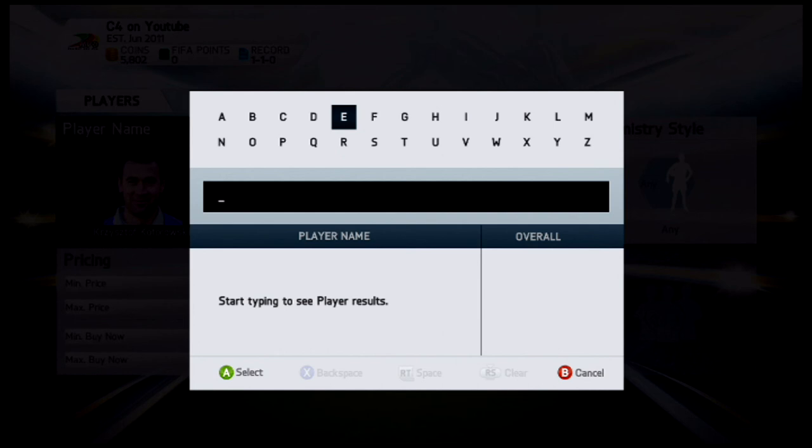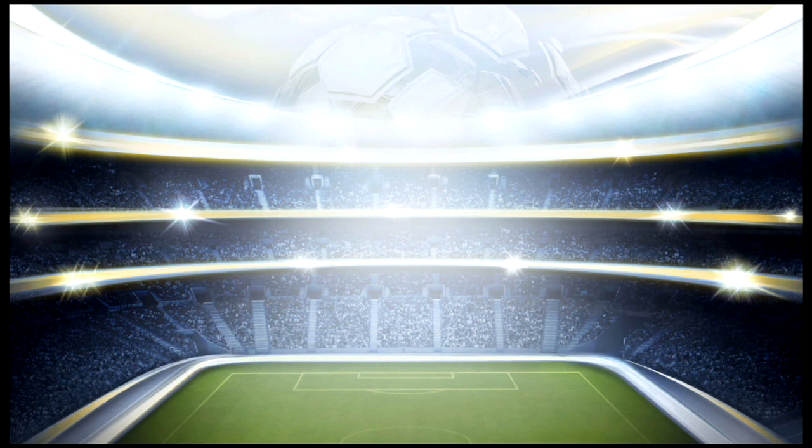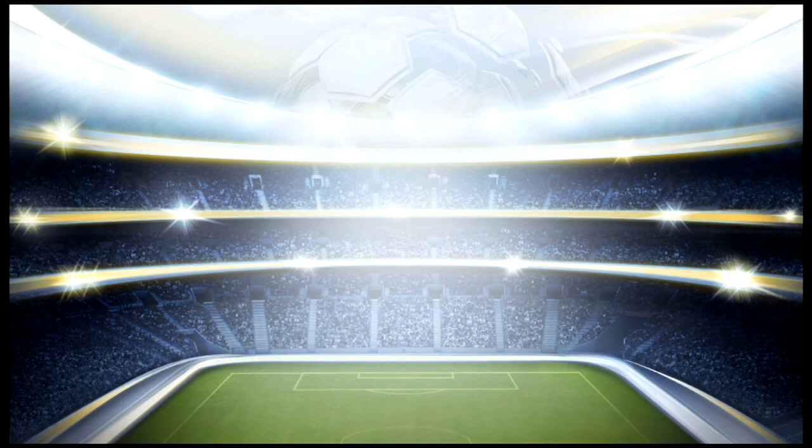The number one rated bronze keeper — and I lied about Reyes being the top English guy — we're going back to the MLS, and his name is Matt Lampson. He's the number one rated bronze keeper in the game. Only 150 coins — I should buy that. He has 69 diving, 69 reflexes, 60 handling, 71 kicking, and 62 possession. Those are the top five bronze keepers in FIFA 14. Smash the like button, leave a comment if you agree or disagree, and subscribe to Beast Mode TV — your home for FIFA content on YouTube. Peace out!